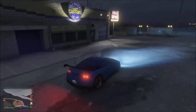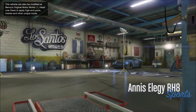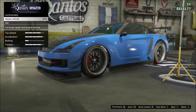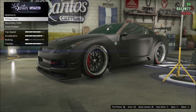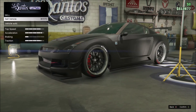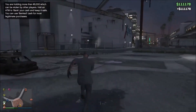Once you're at Los Santos Customs, make your way inside. You don't want to sell straight away, otherwise this will mess up the glitch. Go to where you can change something small — like a paint color, a license plate, or the roof — just make it so you've customized the car once already. Then as soon as you've done that, you can sell the car. You can keep repeating this process.